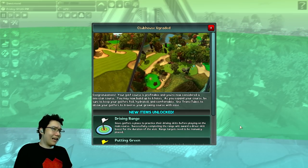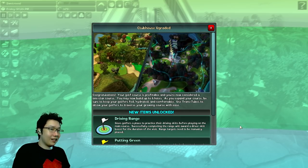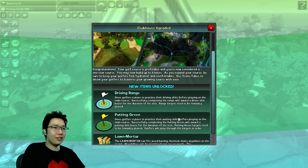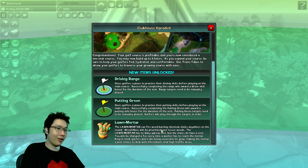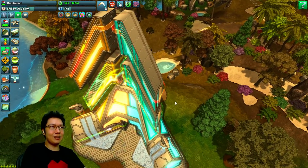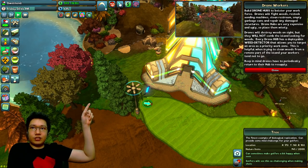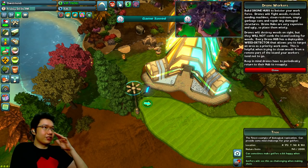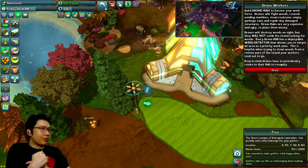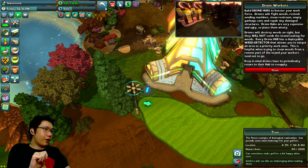Clubhouse upgraded! Congratulations, your golf course is profitable and you're now considered a one-star course. You may now build up to six holes. As you expand your course, be sure to keep your golfers fed, hydrated, and comfortable. Use trans tubes to allow your golfers to traverse your growing course with ease. New items unlocked: driving range, putting green, lawn mortar for fireweed burning chemical shells — to just mortar the weeds away. I think the weeds are kind of more like alien weeds.